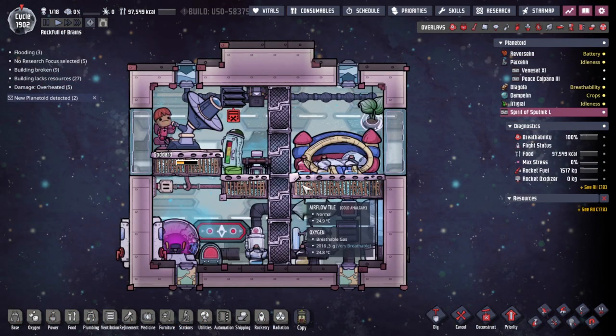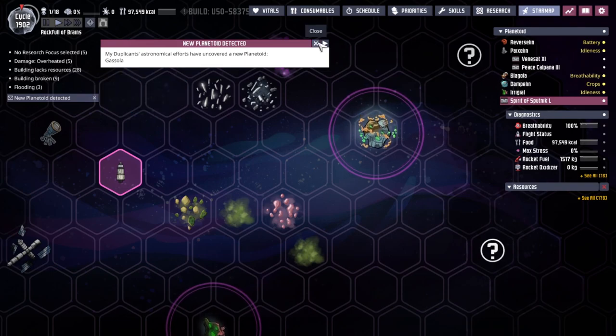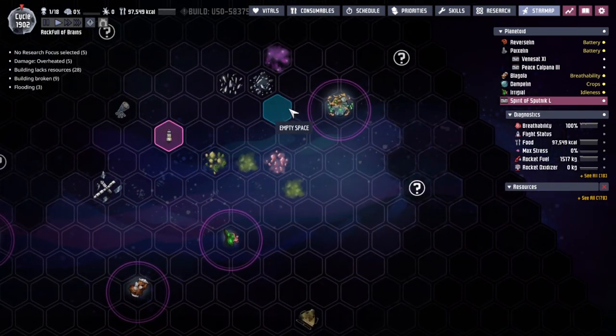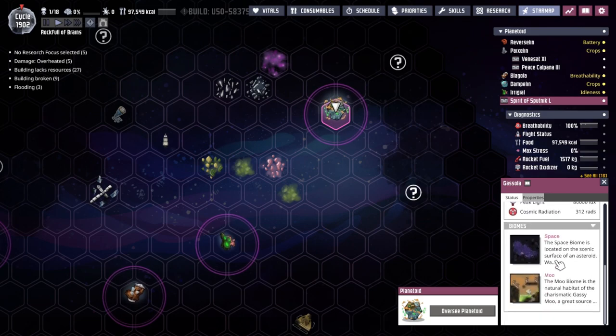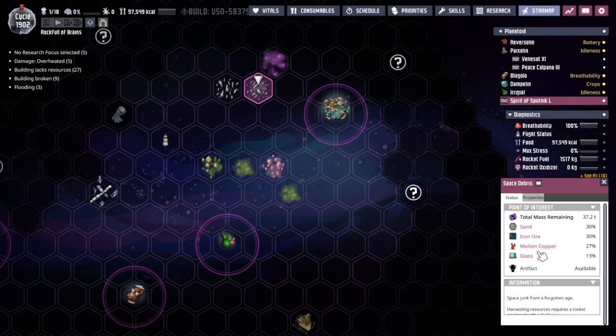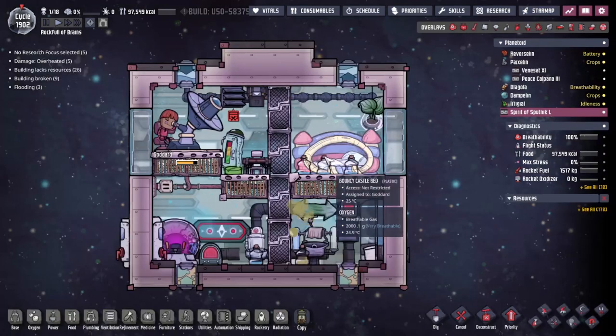We've got some rad pills for Goddard and we've gone ahead and opened up all of this area. New planetoid detected: Gasolia. We found Gasolia twice — I don't know how. Gasolia has meteor showers and chlorine, and importantly the moo biome, the natural habitat of the glassy moo. But more importantly, these two space debris objects give us sand, iron ore, molten copper, glass, wolframite, molten tungsten, coal, and carbon dioxide. Everything except the CO2 is top priority to get.